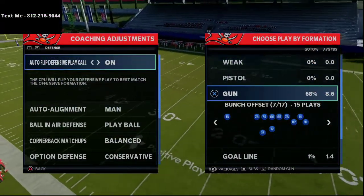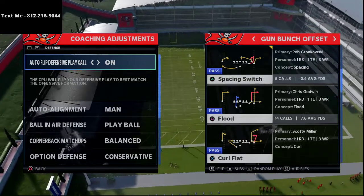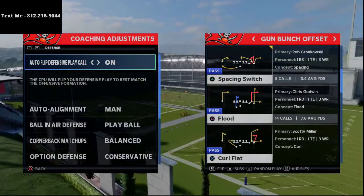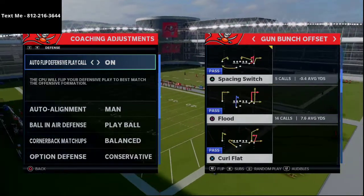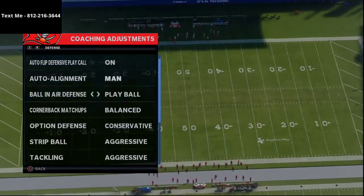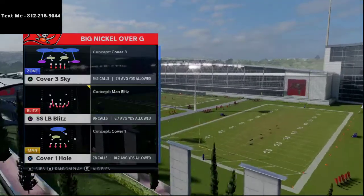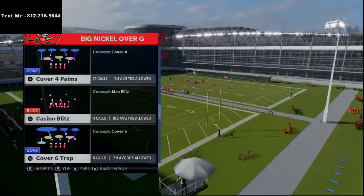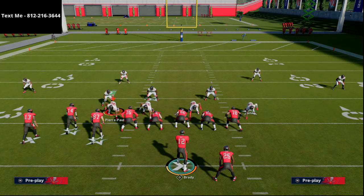Now we're in practice mode and I want to walk you through exactly how DeCroft set this play up. I've got the gun bunch offset loaded - this is a Carolina gun bunch. I believe Kiv was running a simple flood concept, though I'm not 100% sure of the exact play. For the purpose of the video, he came out with it flipped. I think he may have hot-rodded every single route. We're going to go into the Big Nickel Over G defense, put cover three in our audibles, and come out in cover four palms.